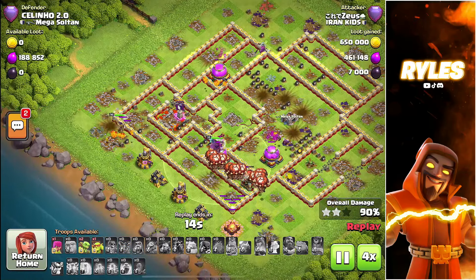I always do the same thing on this type of base: go for the rage tower, ricochet cannon, and scattershot. After that, play the king inside the compartment and the queen from the top side going for the eagle. Then start the royal champion from here with the lalo from the bottom side, blimp for the town hall, to clear the rest of the base. But I did it a little wrong — my king actually went the wrong way because the royal champion pulled him.